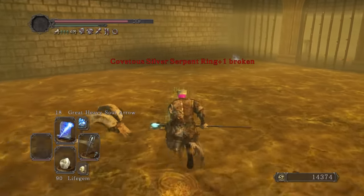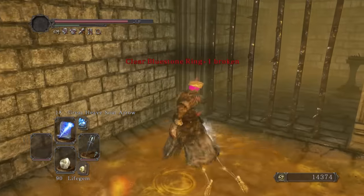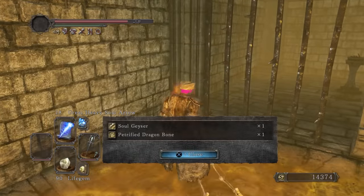With the King's Ring, we can enter Aldia's Keep, where we can get the spell with the highest Intelligence requirement in the game — Soul Geyser.